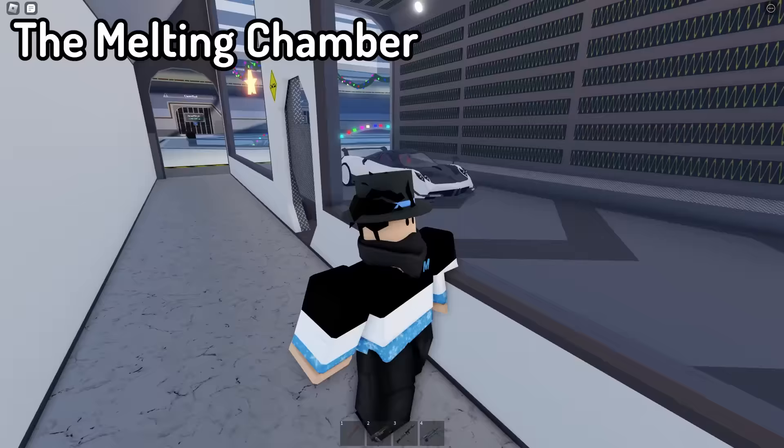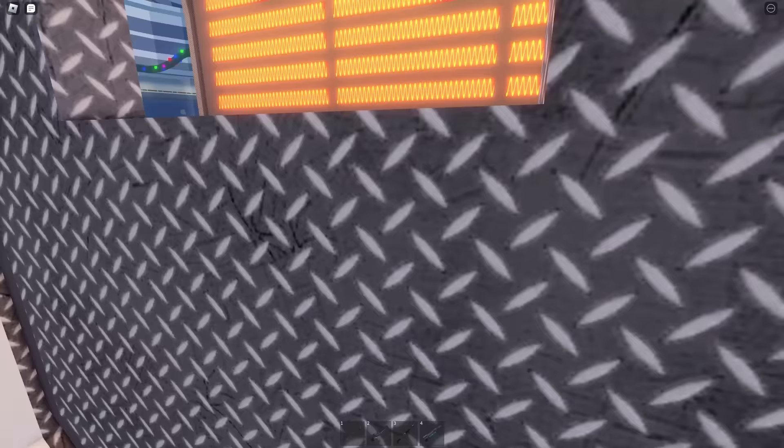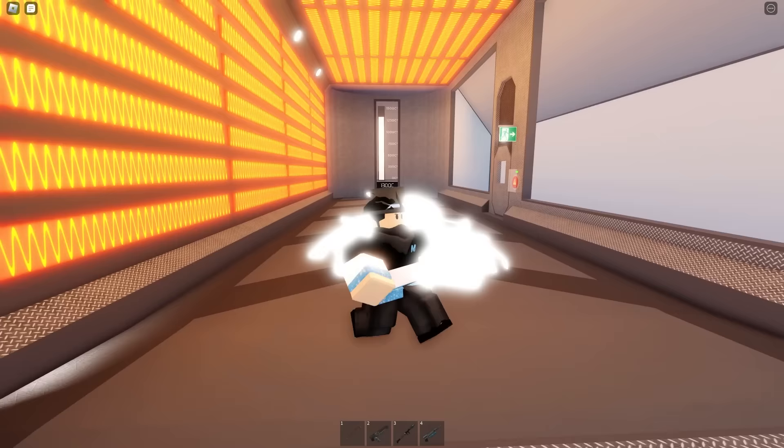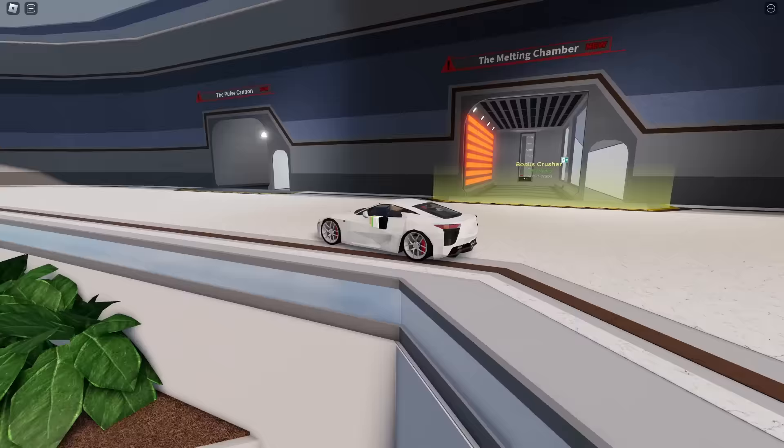Here we have the melting crusher. We just go in here, activate the crusher, and let's get out of the way. If we watch from here, it's heating up. Oh my gosh, that's getting a little heated. And then my car just — whoa! Oh my, it turns red! That is so cool! Oh my gosh, it's turning yellow now. This thing is the sun. This crusher is amazing.